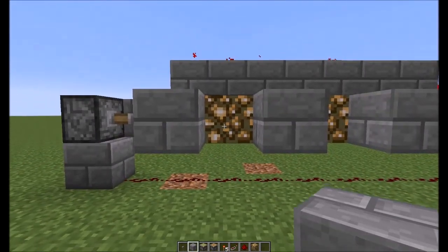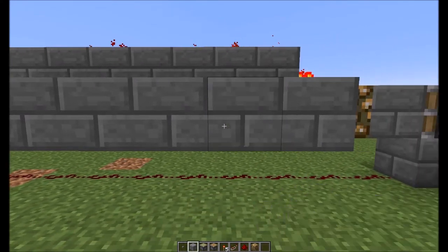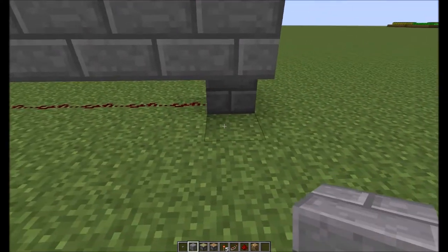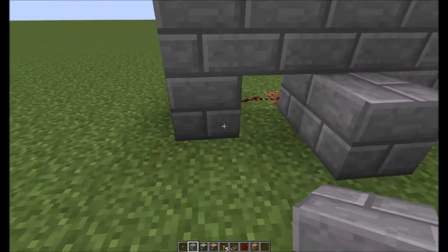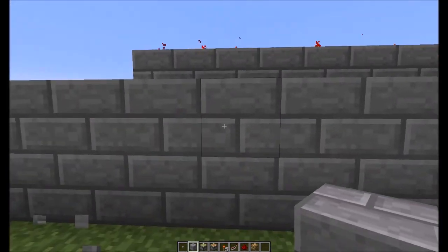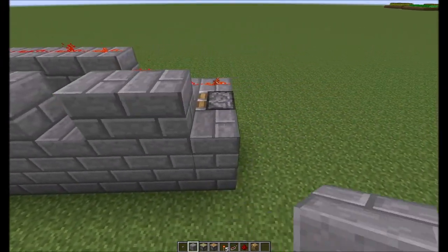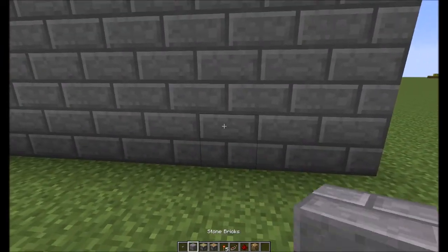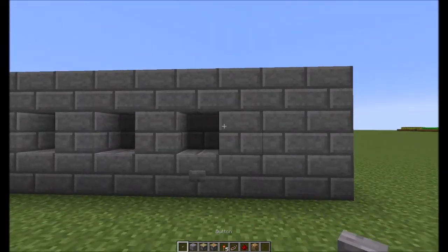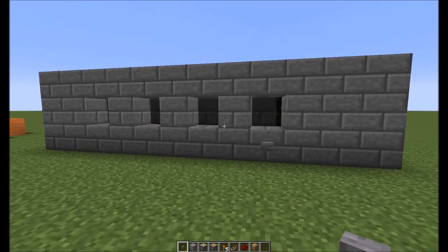Now let's go ahead and throw up our wall to make it look all nice. Fill it in so you can't see any of the inner workings back there. Normally your wall would just go all the way up. You come up to your standard old wall here and it sure is dark — there's a button here.